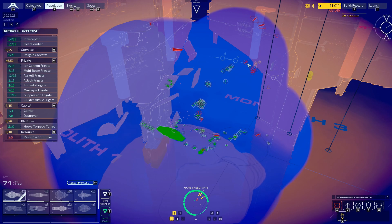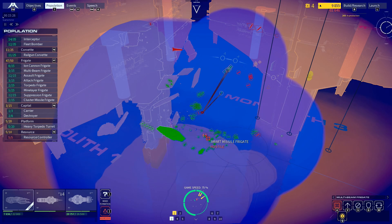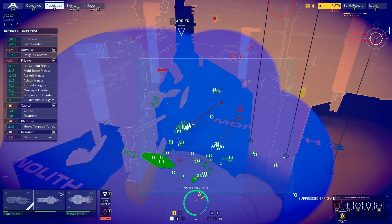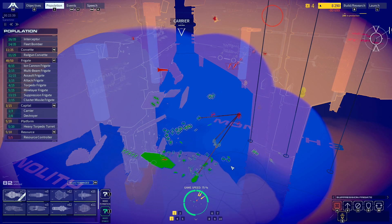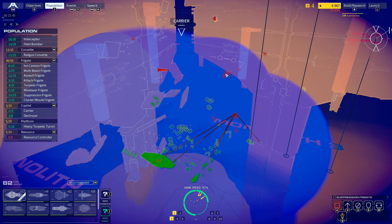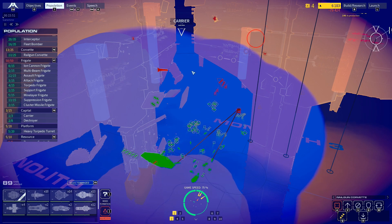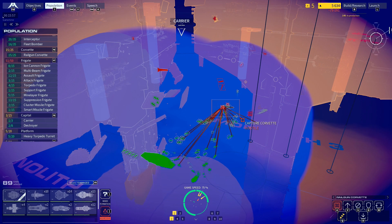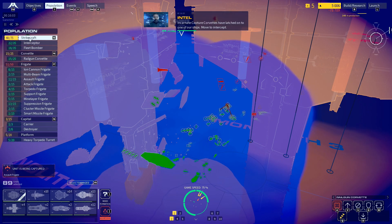And then we just need to basically defend ourselves, which we've been doing a really bad job of recently, but we're kind of coming back. Torpedo frigate deploying. Cluster missiles — two, nice. Support frigate is now ready. Aggressive on everyone — let loose. Pretty sure those are capture corvettes — yes, let's focus on those. Incarnate capture corvettes have latched onto one of our ships — move to intercept.